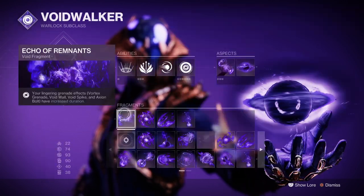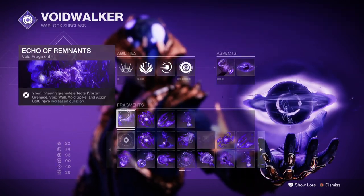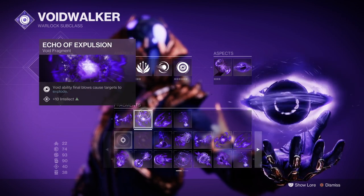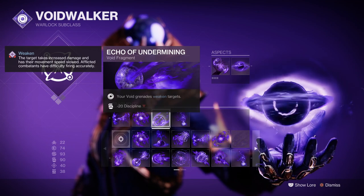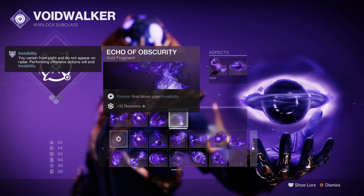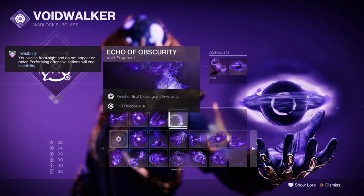Your fragments should be Echo of Remnants, which allows our grenades to stay out for longer; Echo of Explosion, which allows Void ability final blows to cause targets to explode; Echo of Undermining, where Void grenades cause a weakened effect on combatants; and Echo of Obscurity, where getting a finisher turns you invisible.